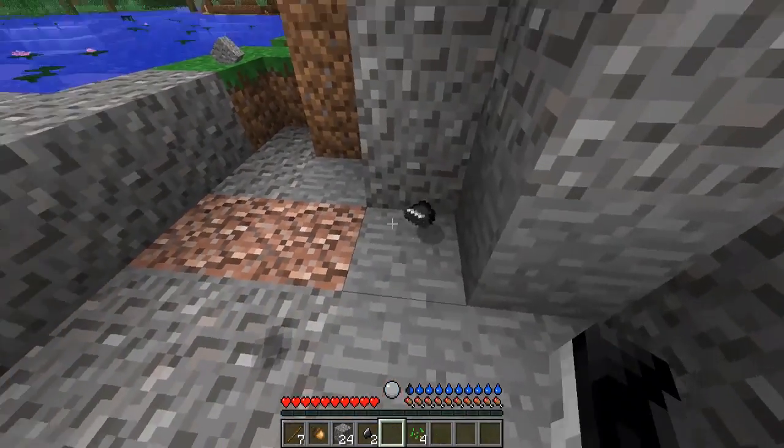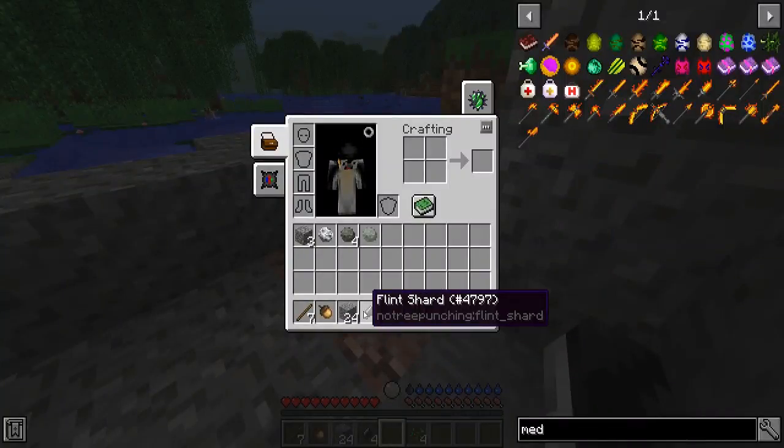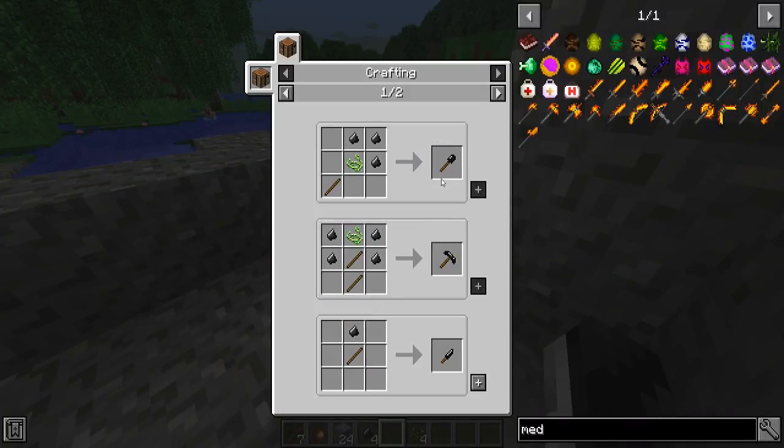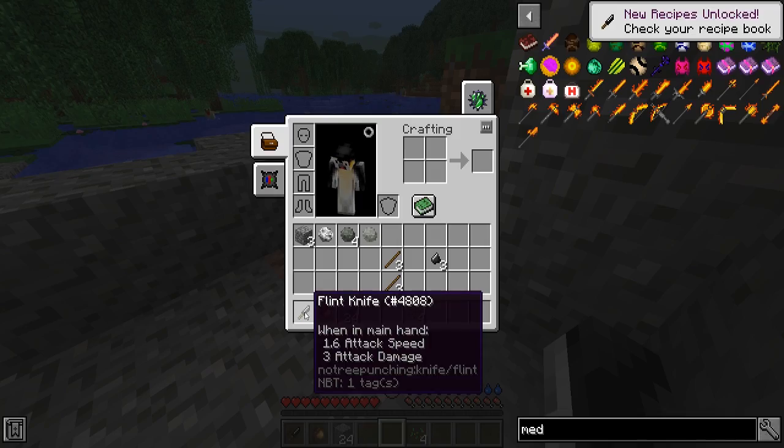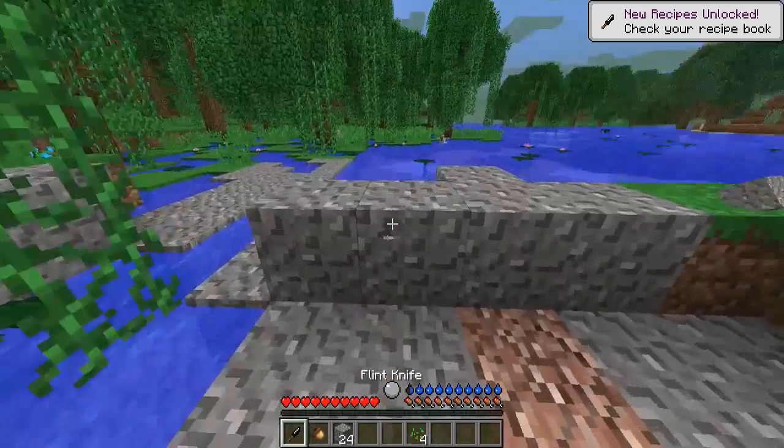I always deal with crazy inventories because of scramble craft. Boom, we have some flint shards. Now what we're gonna do is make this knife. All we need is a stick - we don't need any sort of fiber. I wouldn't need to get the knife if I was able to find a string, actually.